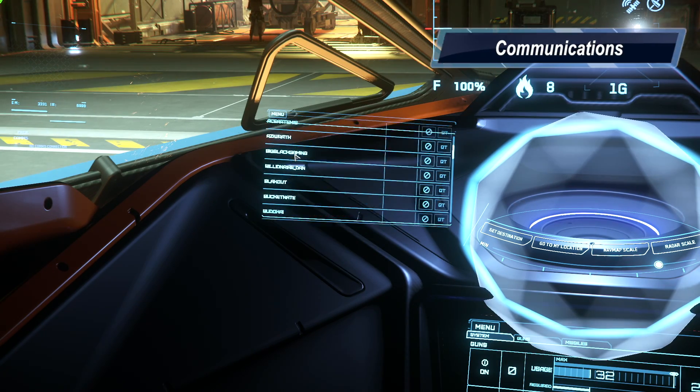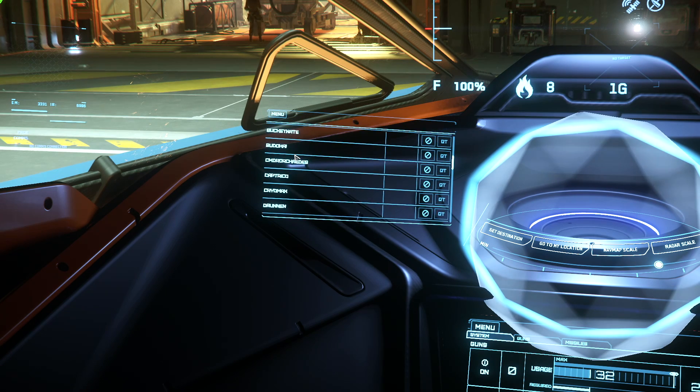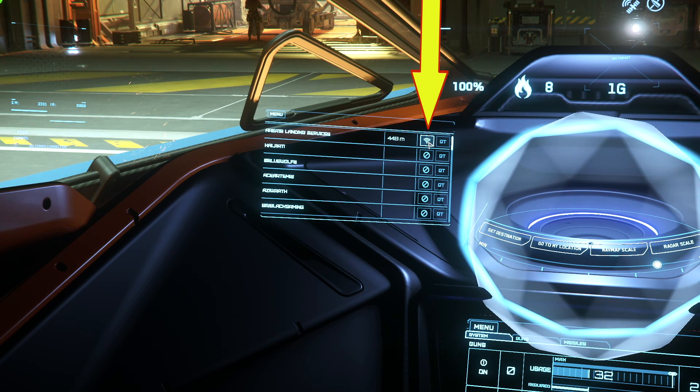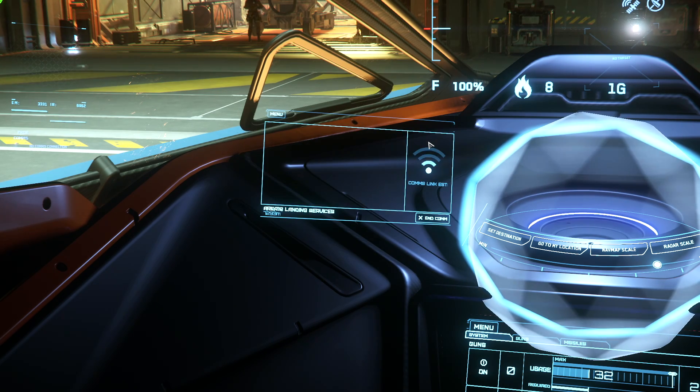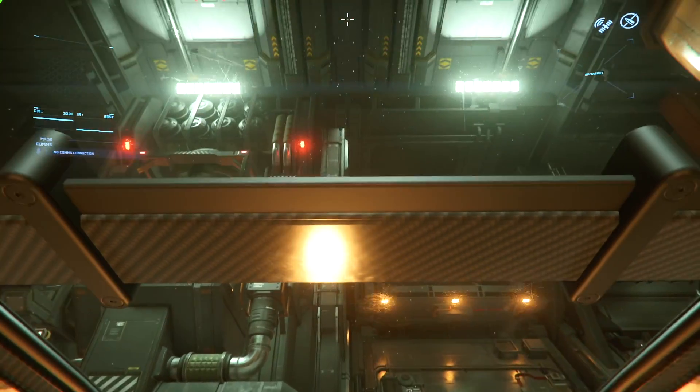Let's start with the comms system. Here's where you see all your friends, nearby players, landing services for places you can dock at, and your distance to them. To contact them, use the comms icon. If you're outside of a port, contacting them will assign a landing pad or hangar to you. If you're already docked, it will open the hangar door so you can leave.